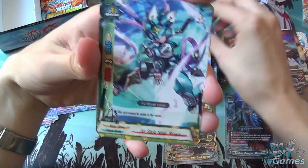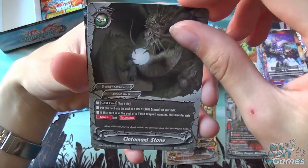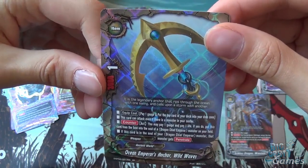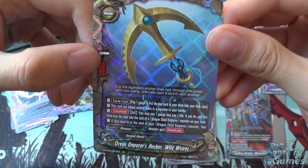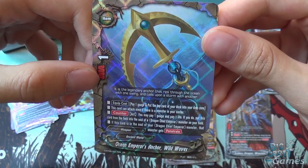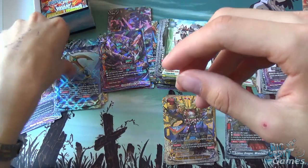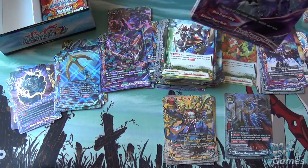Lake Dragon Testaria, Air Slash Ninja Ryusei, Sintamani Stone, Sword Skill Zantai Setetsu, and the Double R Ocean Emperor's Anchor Wild Waves — 3,000 attack, 1 critical. Equip cost is pay 1 gauge and put the top card of your deck into your drop zone. This card can attack even if there is a monster in your center. As a counteract, pay 1 gauge and 1 life — if you do, put this card from your field into the soul of a Dragon Chief Emperor monster on the field, and if this card is in the soul of a Dragon Chief Emperor monster, that monster gains Penetrate. Very nice considering the Jaegers we've seen and how big their souls already are.